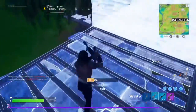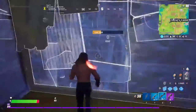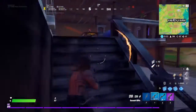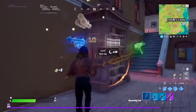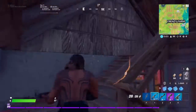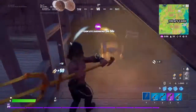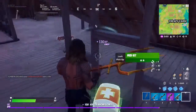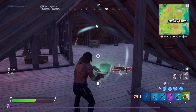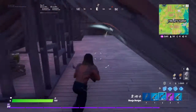Oh, he's crouched. I need to get in here and I need to camp. Give me loot, give me shield, give me anything I can heal with. I had so many mats earlier, I don't know where they all went. Yes, I'll take it! I feel like I'm gonna die right here guys. This dude seems pretty sweaty, if I do say so myself.